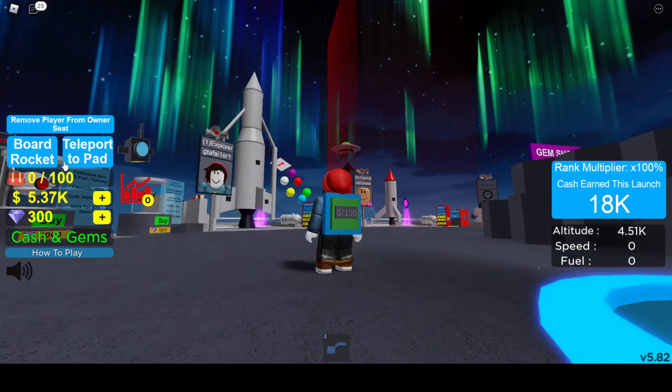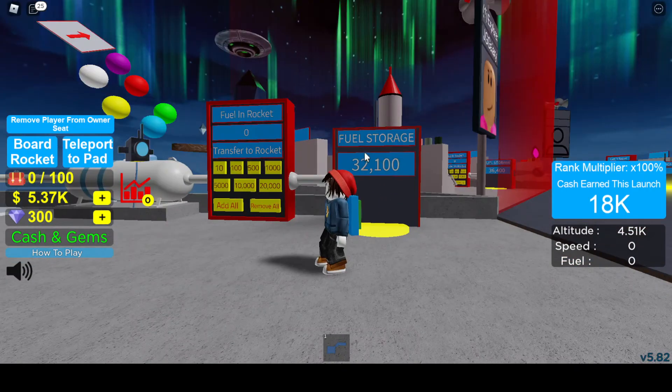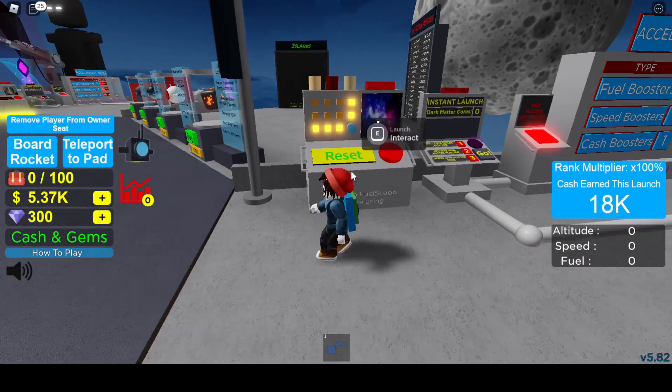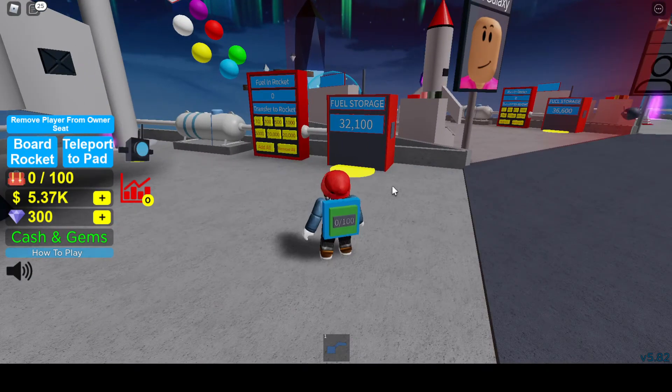Now we're going to the teleport pad. We already have 33,000 fuel which will get us up to rank up island. But we've got to be really careful about the order. If we put the 33,000 fuel in, we'll get about 15% higher than rank up island, making about 110,000, bringing us to about 115,000 total. But every time you rank up it costs 50,000 more - the first rank up cost 100,000 grand, this one costs 150,000, the next 200,000, and so on.